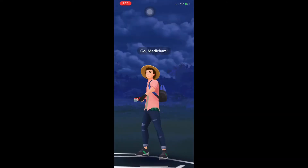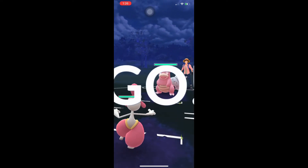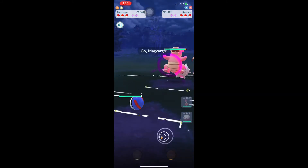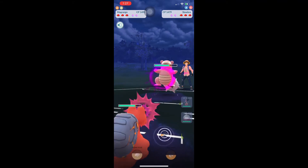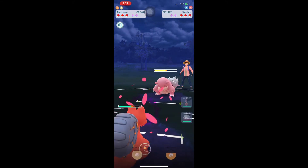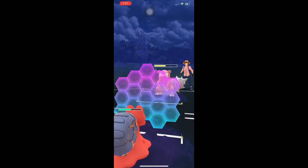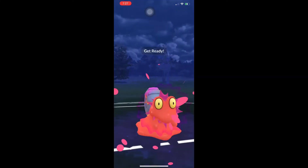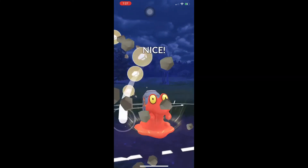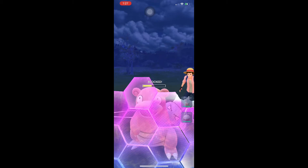Bombastic 7 here. Medicham into Slowbro — this is a really bad matchup for us. Still working on how to play this matchup out, but I generally like going into Mag Cargo because we have a really good matchup. We're going to have to use shields — he's going to get off a Water Pulse, but we already have him at half health. This is one of the reasons why I think Rock Throw is the preferred moveset instead of Ember, but you guys have already seen my video on Mag Cargo in the lead before and why I choose Rock Throw as the fast move. We are able to get a shield back.